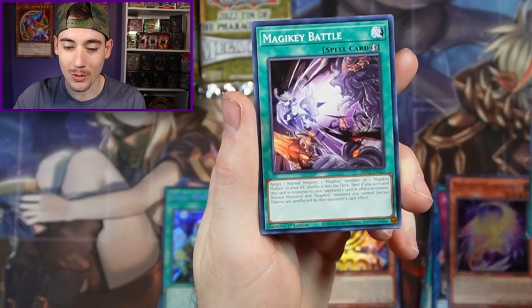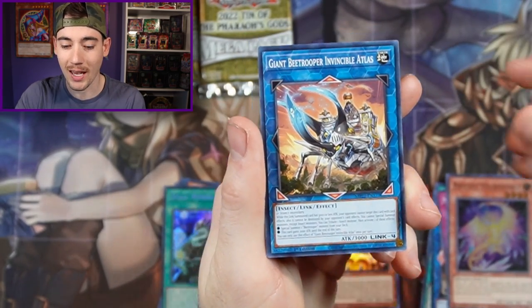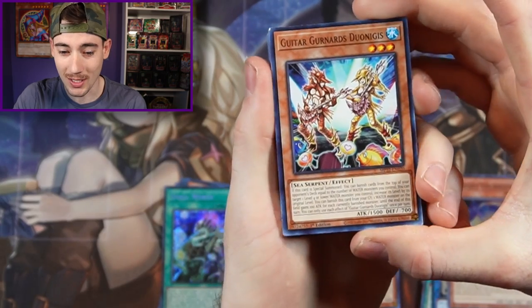And then we got Gunkinsu Ship, Pazoozle, Magic E-Battle, Gizmec, Son of Lon Malias, Giant B-Trooper. Last pack in the second ten — I'm hoping for a Pot of Prosperity. Let's just knock it out of the park.